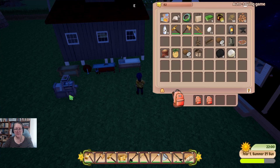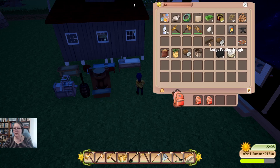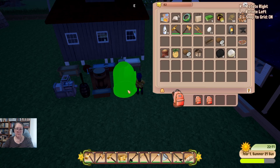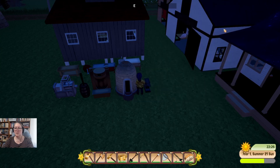Butter churn can sit next to it. Oil press — because we now have enough plants to do oil as well. I have a large feeding trough. I'll grab my furnace and pivot it for aesthetic sake, and I'll grab the anvil. We need to ship this — it's worth 250 gold, we paid 400 for it — all right, there we go.